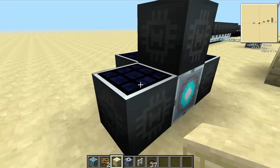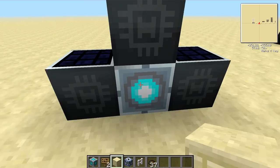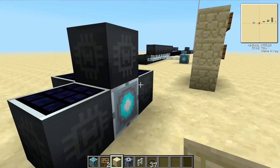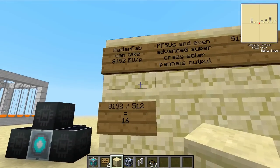On this setup I've got four of these solar panels, and you can see my matter fabricator is running pretty well. It's generated four EU matter while I've set up the rest of the tests here, and that's pretty good. But keep in mind that's four solar panels, which would be equivalent to eight steam boilers running at full speed.